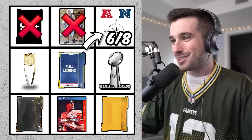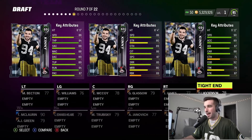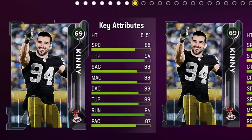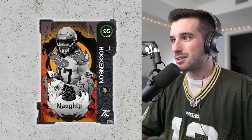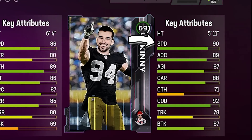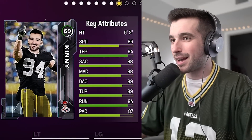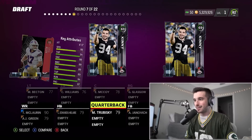We've already got six of eight divisions. We can't take another middle linebacker, so this round we've got a quarterback, a tight end, and a halfback. The quarterback is six-foot-five with 94 throw power — could be Josh Allen — at 86 speed. The tight end is six-foot-four with 86 speed and 89 catching. The halfback has 90 speed but low trucking, low acceleration, and low break tackle. We're going with the quarterback — and it's Josh Allen! 92 overall.